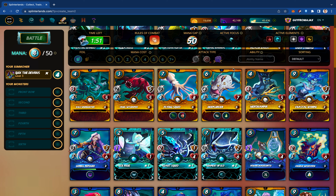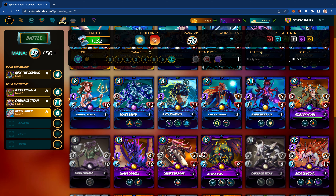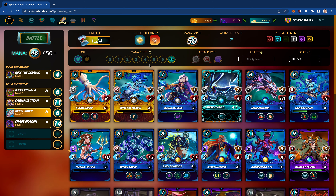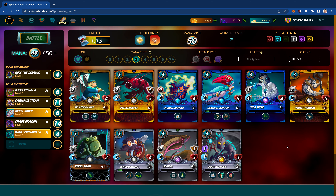I'm going to lean into Water because I really like the Deep Lurker — one of my favorite cards in the entire game. Whenever I go Dragon with a high mana count, I like this 1-2 punch of Gin Chihuahua and the Carnage Titan. I still have 31 points to work with, so I'm going to use the Chaos Dragon. With 7 left, I like the Kulu Swim Hunter, and that leaves me with 3. I'll go with the heal from the Guardian to keep Gin Chihuahua healthy and delivering Thorns.